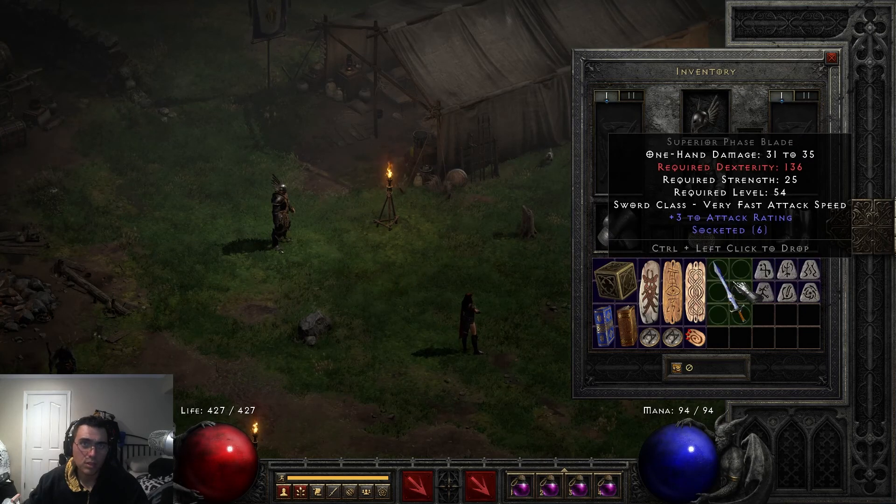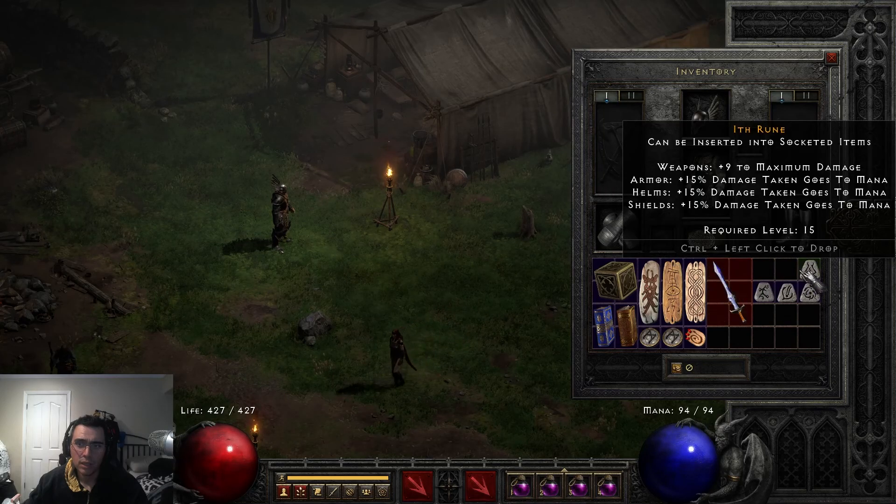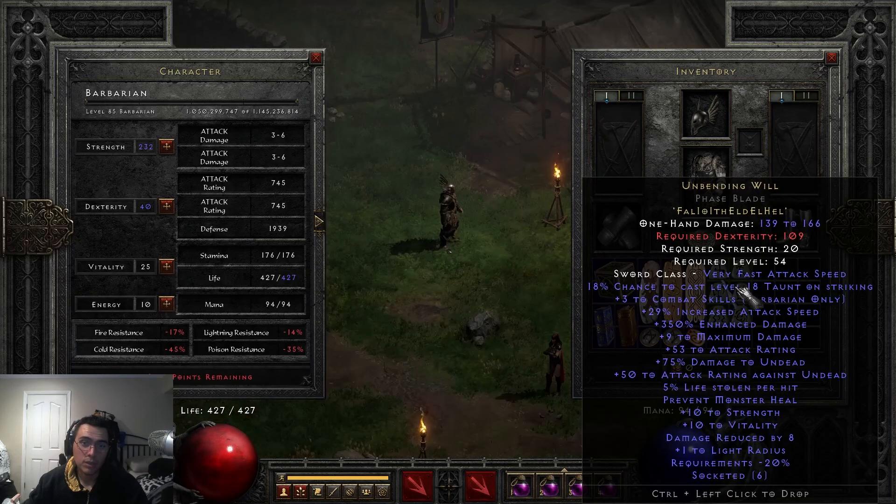And they're going to have to go into the sword in that order, so let's go ahead and put them in here. So Fal, Io, Ith, Eld, El, Hel — and there we go. We have an Unbending Will.